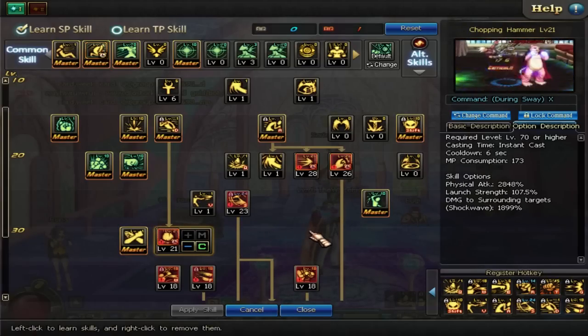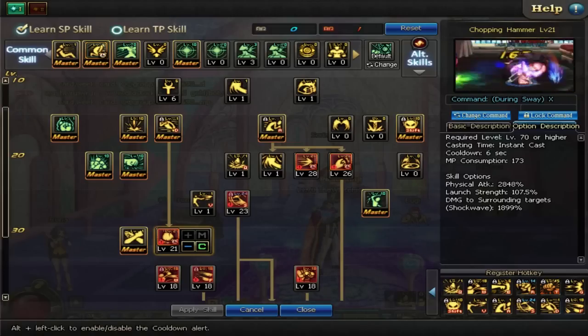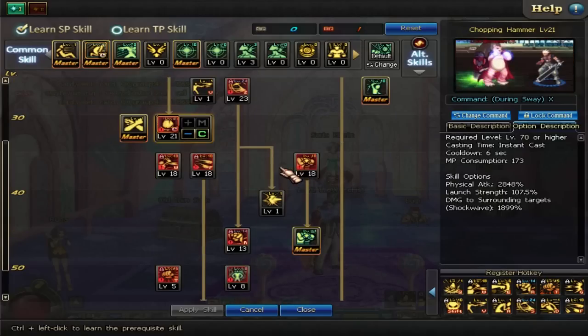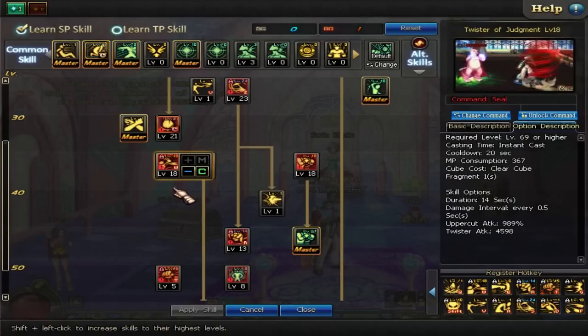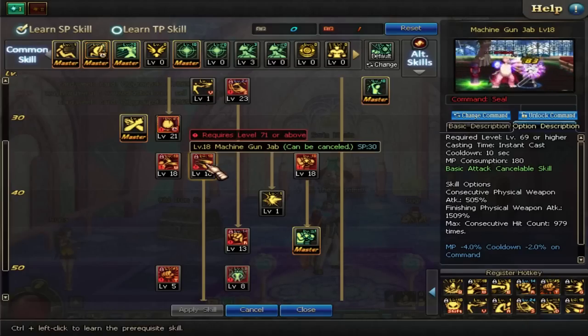Chopping Hammer — max this out as well. It's another duck-slash-sway move. You get a big AoE shockwave and a lot of damage, so it helps a lot with grouped-up enemies and clears your PvE run a lot faster. Twister of Judgment — max that out; lots of damage. Sometimes you're in a bad spot and need to run from a mob, but the boss is regenerating — the Twister is going to help you a lot with that. Machine Gun Jab — max that out. Lots of damage, good AoE, a bunch of hits, and it can crit constantly. Really nice; it helps combo a lot.